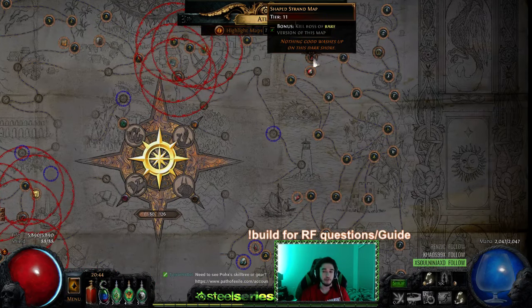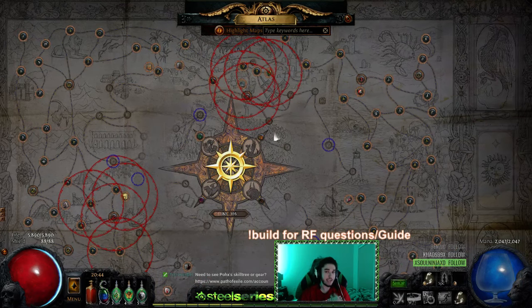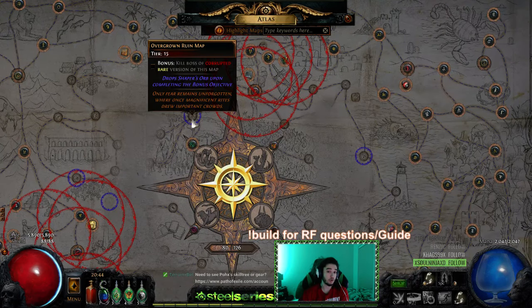Another method: when people shape their atlas they can no longer get things like steel rings, crystal belts, and opal rings — those sell for 30 to 60 chaos each, sometimes more. I remember paying 80 chaos for my crystal belt, which was like three exalts at the time. Those only drop from specific maps. I'm planning to do this next league — find a good layout map I can force to drop crystal belts, adjacent to maps that can drop a Shaper's Orb.